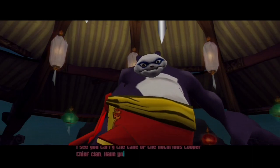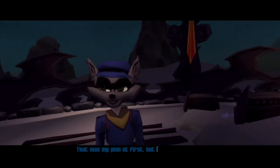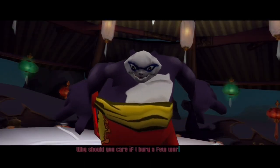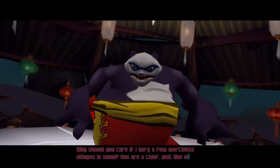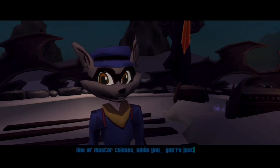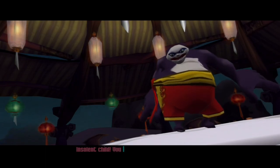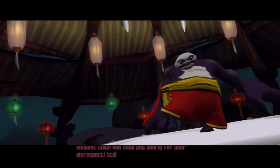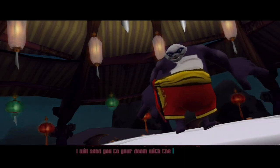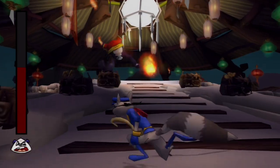Boss fight: Panda King confronts Sly. 'Have you come here for revenge, to steal back the Thievius Raccoonus?' Sly says he's more interested in putting an end to the avalanche extortion racket. Panda King insists Sly is a thief just like him. Sly counters that he's from a long line of master thieves while Panda King is just a frustrated firework artist turned homicidal pyromaniac. Panda King declares he will send Sly to his doom with his 'Flame Fu descending' firework technique.